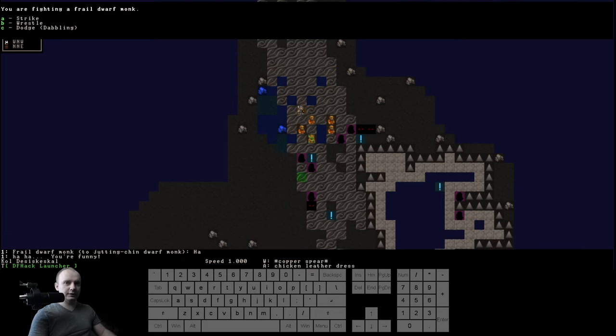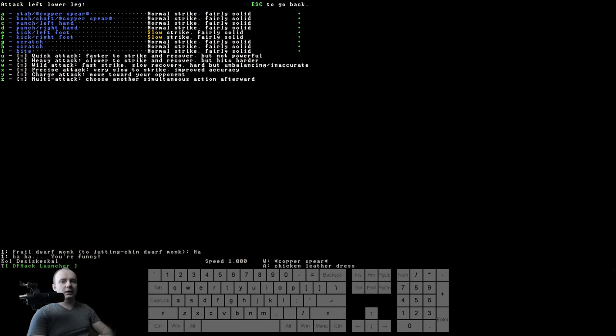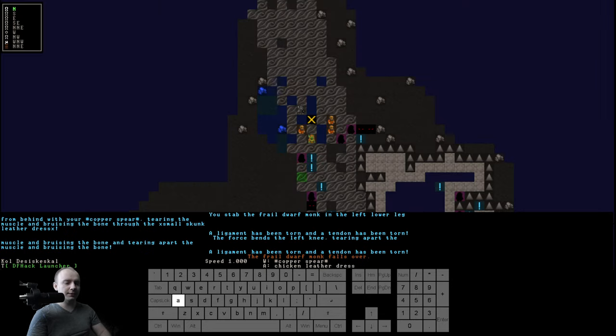Let's try this in combat. I have a copper spear so I'll use the leg-targeting tactic. I'll aim for his lower leg. Against experienced enemies, you want to use a quick attack just to even land a hit. Here I'll just use normal attack. As you can see, it was successful — he wasn't expecting the attack, so I hit him.